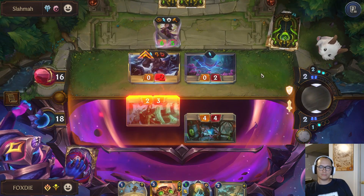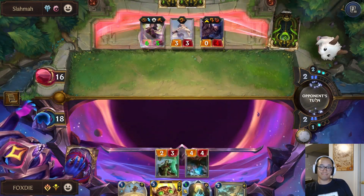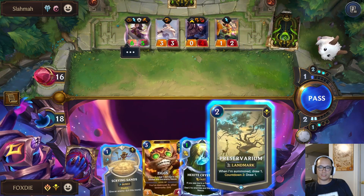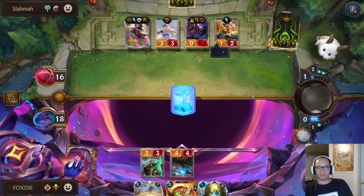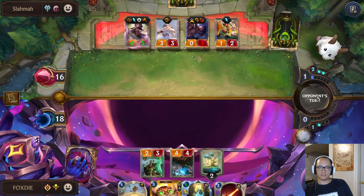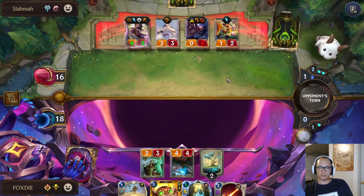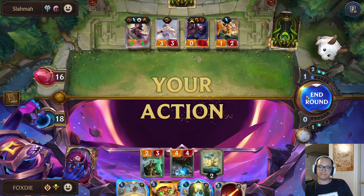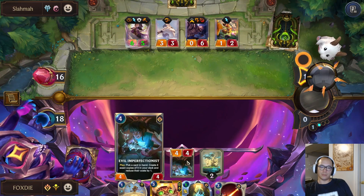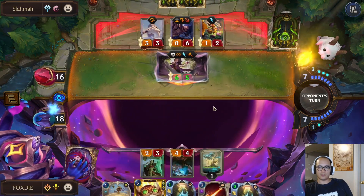I guess they just knew Pix was dying. One of my millions of crystals. Okay, Preservarium. There's a lot of damage coming through. Grom's gonna pull probably Evil K. Okay, the crystals are coming.